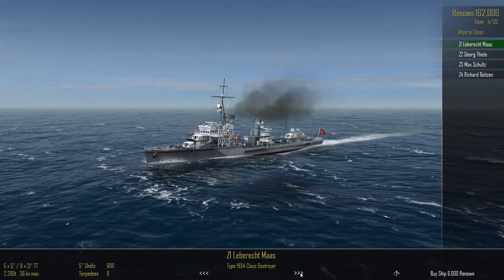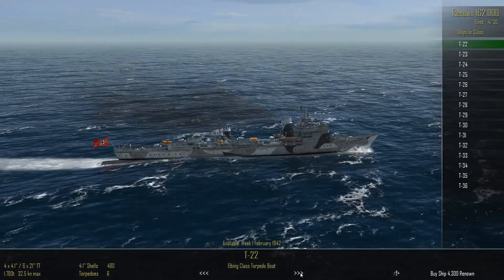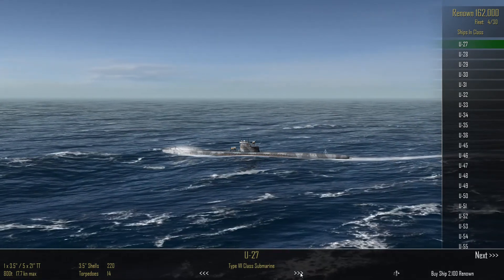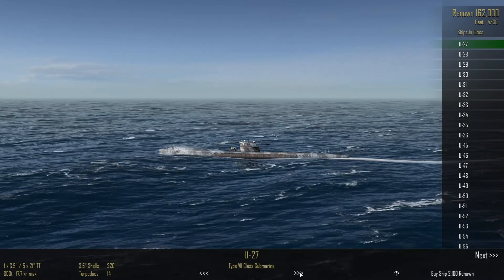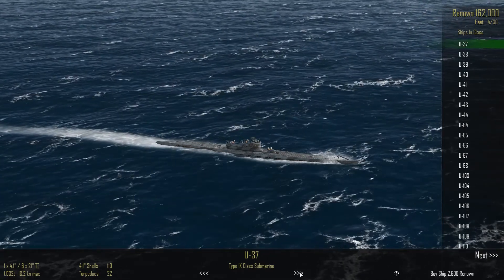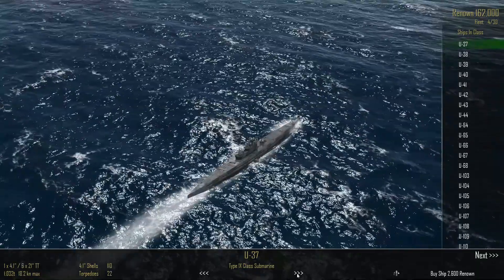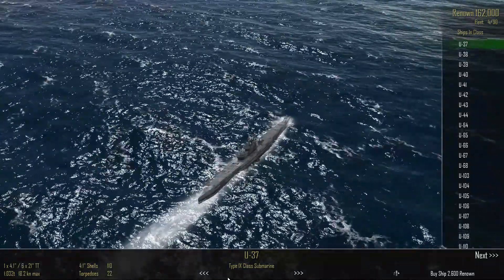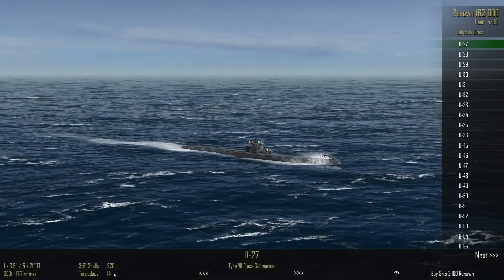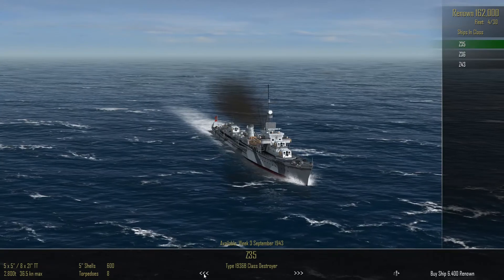I'll go with some destroyers. I should check how much the U-boats actually cost. The U-27 Type 7 has 14 torpedoes in stores, while the Type 9 has 22 torpedoes at 2,600 renown. For an extra 500 renown you get another 50% worth of torpedoes. I definitely want some submarines.